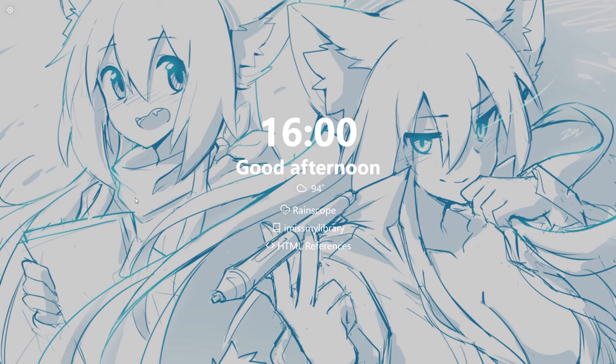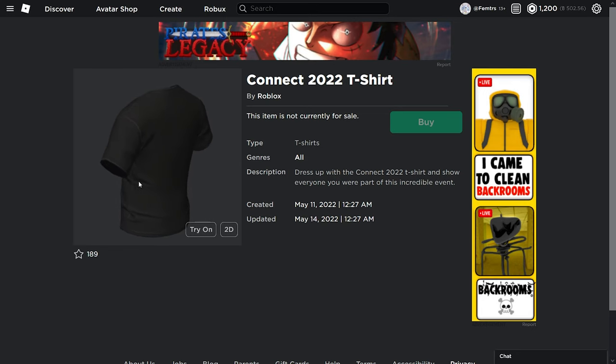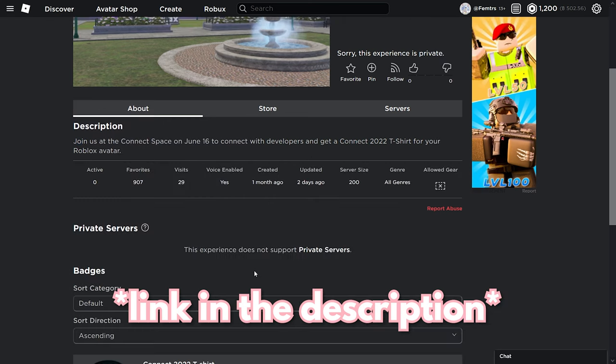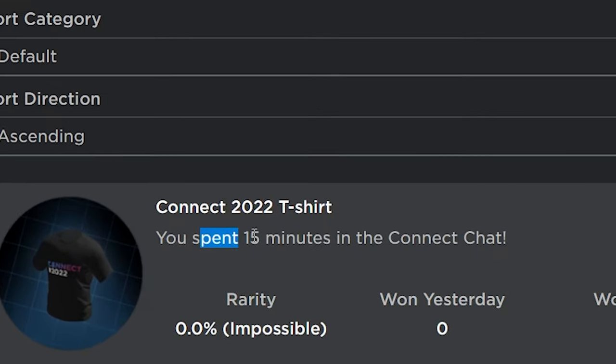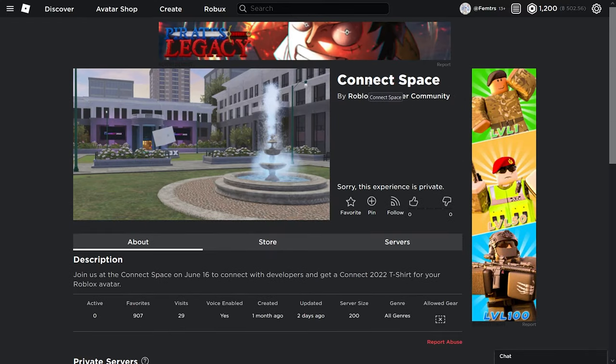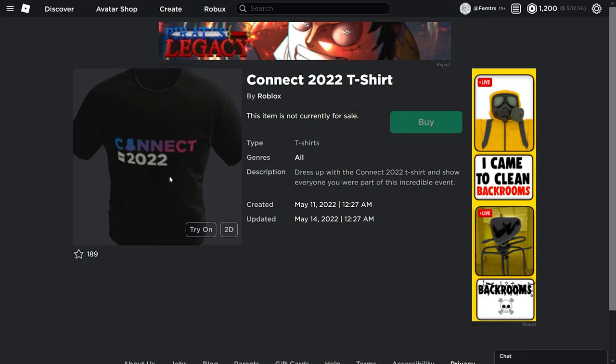Hello guys, in today's video I'm going to show you how you can get the Connect 2022 t-shirt on Roblox. It is very simple — just join the Connect space on June 16th and play the game for 15 minutes, and you will get the Connect t-shirt. Hope this video helps. This is a very short one, and peace out.